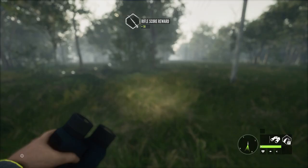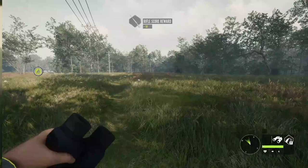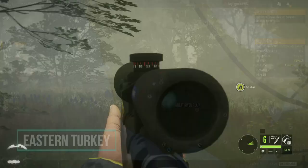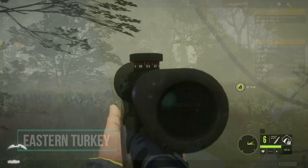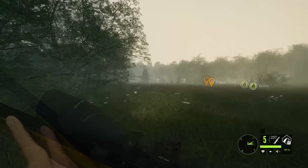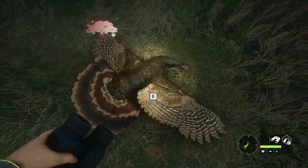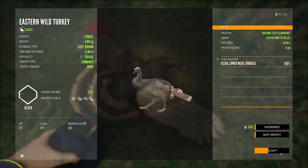We have a female turkey here and I'm going to try and take it with the Cullman. It definitely felt like overkill, but she is definitely dead. Here's our turkey — look at the detail, look at the teal. Absolutely gorgeous. It honestly felt like I was shooting it with the .243, but that's pretty sweet.